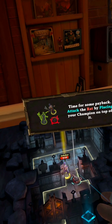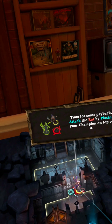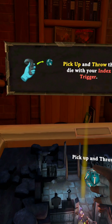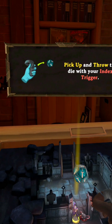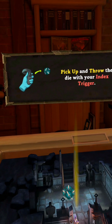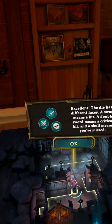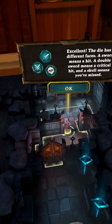Time for some payback. Attack the rat by placing your champion. Pick up and throw the die with your index trigger. Good job — the die has three different faces.